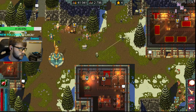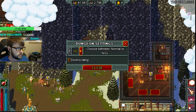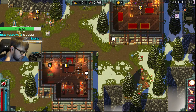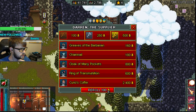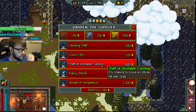I'll just do a really brief overview. This guide will be for anything NG plus two and above. What we're going to be looking for in the shop is a combination of either Staff Unstable Casting or Amulet of Vengeance, and we're going to try to pair it with a good green item or two. We'll be able to craft our Staff of Vottle Casting, so this looks pretty decent.